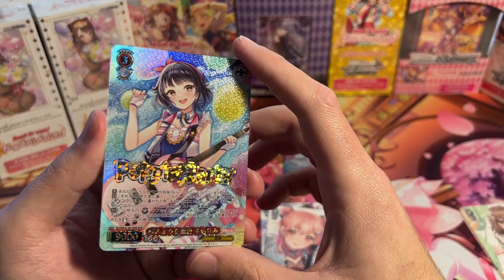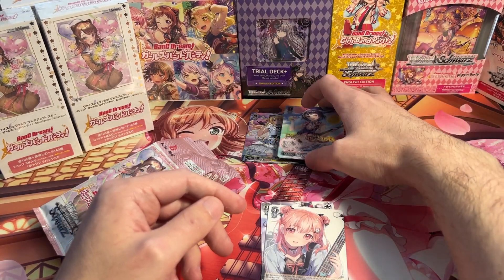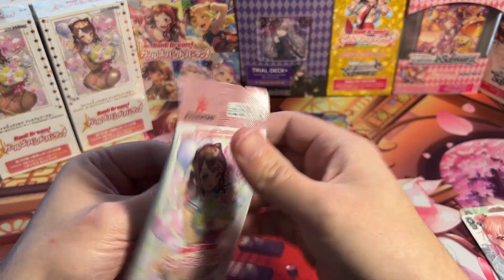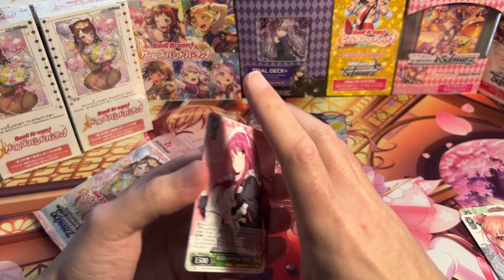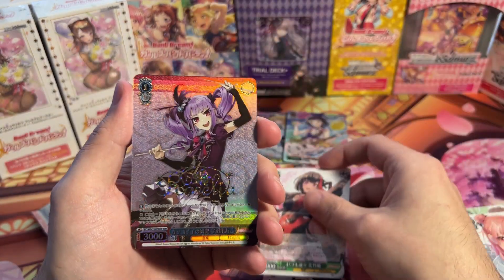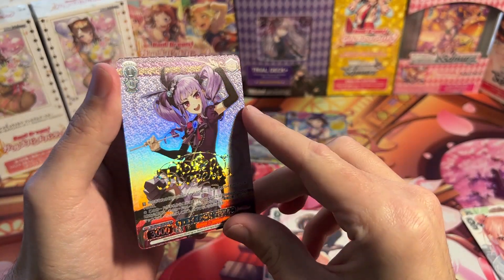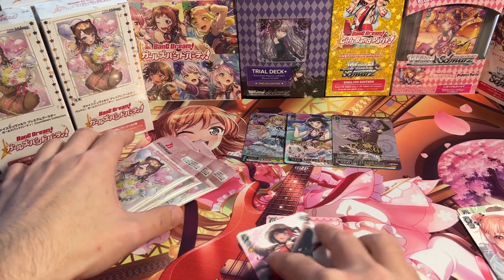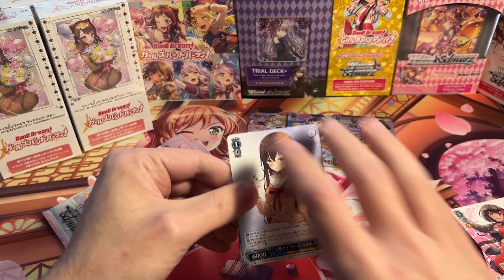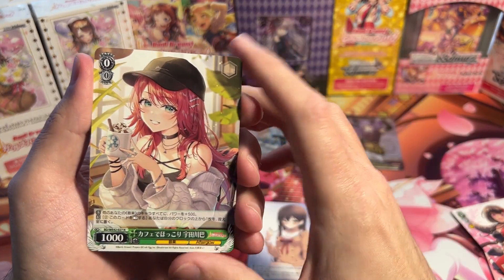We got Remy — freaking cute. Look at that. Poppin' Party. So there are two different types of BDRs: one with the band name, and the other has a different design on it. I know they don't all have the band name stamped on there. And there's our Echo. So nice. I cannot wait for this set to come to English, because I want to open up a lot more than my three boxes. Just look at the artwork — they just went all out.